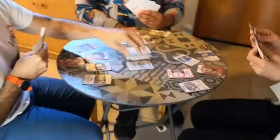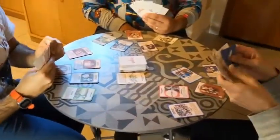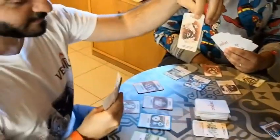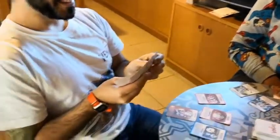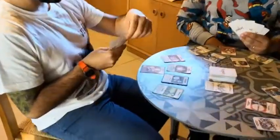He chose Paola to steal a card from. He takes the worst one — the worst one. Paola is apparently very happy with that choice.